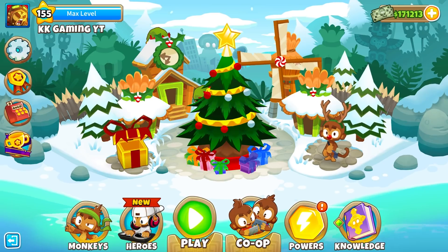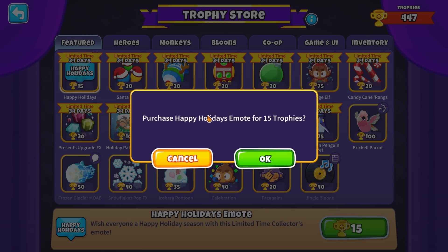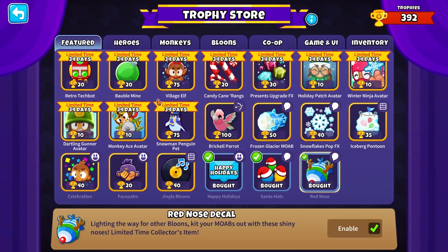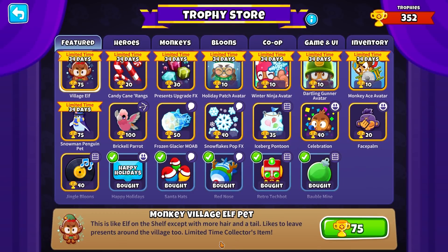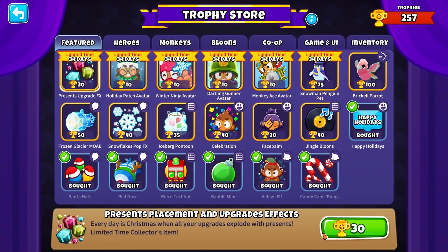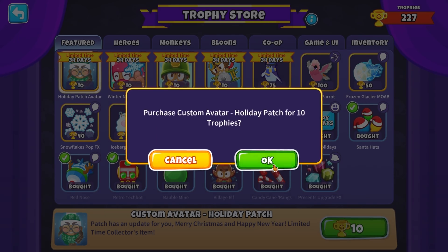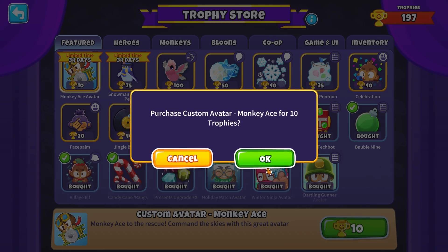I just want to test the 1-0-1 and 0-1-1-0 Dartling Gunner spam. The next step: we have the limited edition trophy store items. I have 447 cups and I will buy all of them. Happy holidays. Then Santa's hats, red nose decal, custom power retro attack bot, custom power bumble bubble mine, Punky village elf pet, then boomerang candy, then presence placement and upgrade effects. These are some limited time avatars — regardless of what those are, they are limited time and I will buy them for sure.